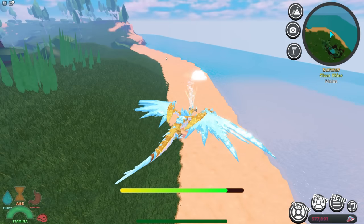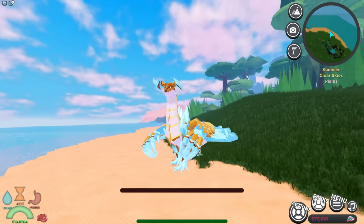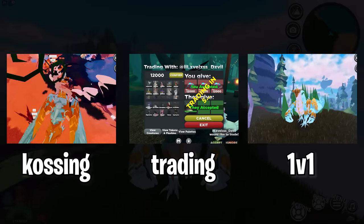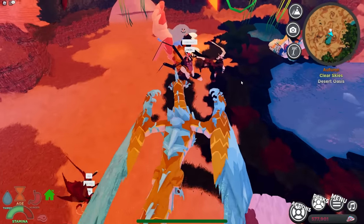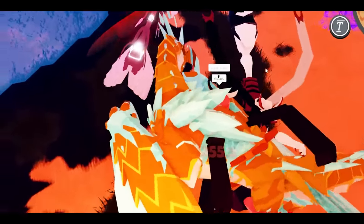On top of gaining wings, it also has a breath attack — and not just any breath. It has the same exact breath that the Karaku has as well. Now let's go over why this is going to replace the Karaku. We're going to do a series of three tests, and whichever creature gets the most points wins.